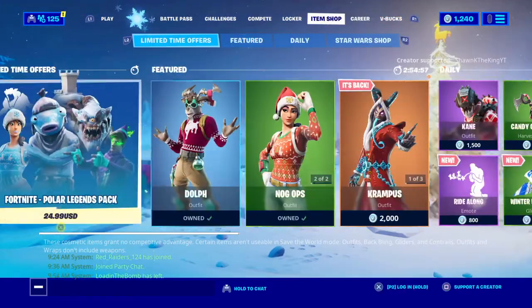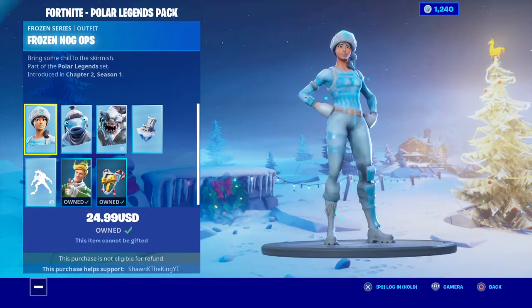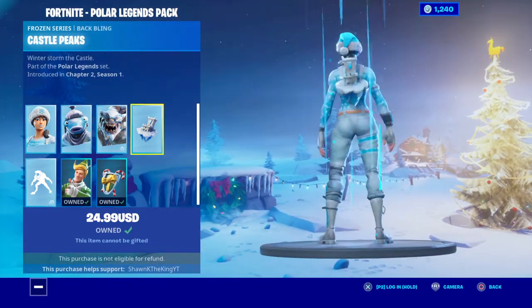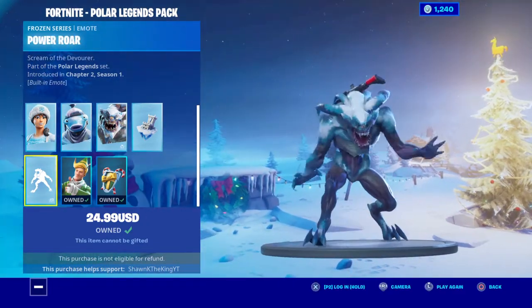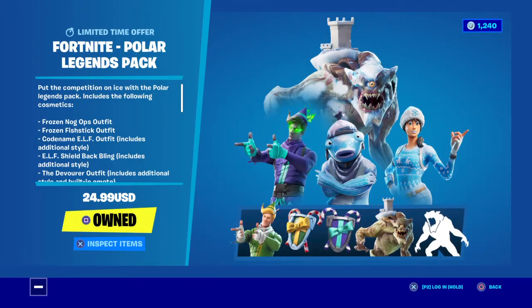Let's go over to the item shop — here it is, the Polar Legends Pack. Let's inspect the items: from Frosted Naga, Erosion Fish, to the Devourer, Castle Peak, Power, and some other stuff I already have. So let's buy it.